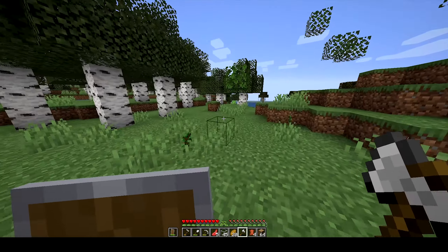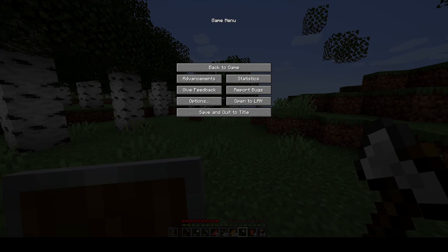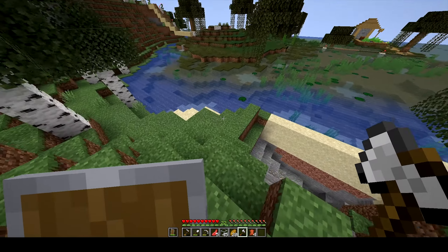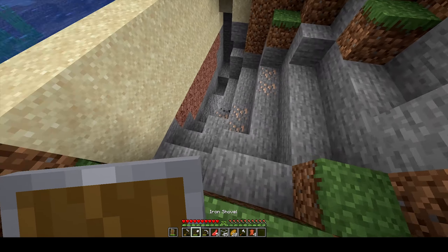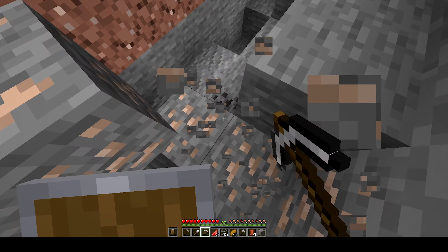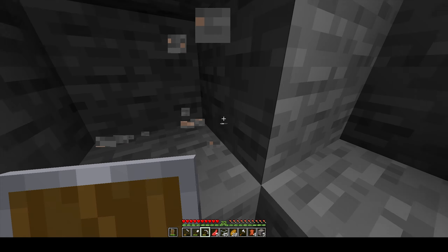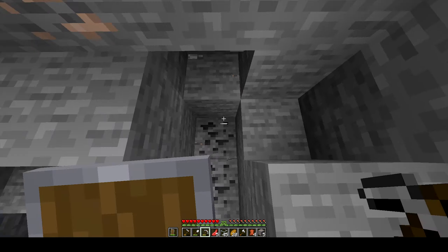Alright boys and girls, I think we have enough wood now — we collected quite a lot. We should have at least one stack of oak logs, which is really good, and we also have quite a lot of birch logs. We're definitely going to need a lot more oak logs as I have some plans for those. We're going to turn the birch logs into birch planks, because that's exactly what my plan was for those. For the oak logs, we'll leave them and see how many more we might actually need.